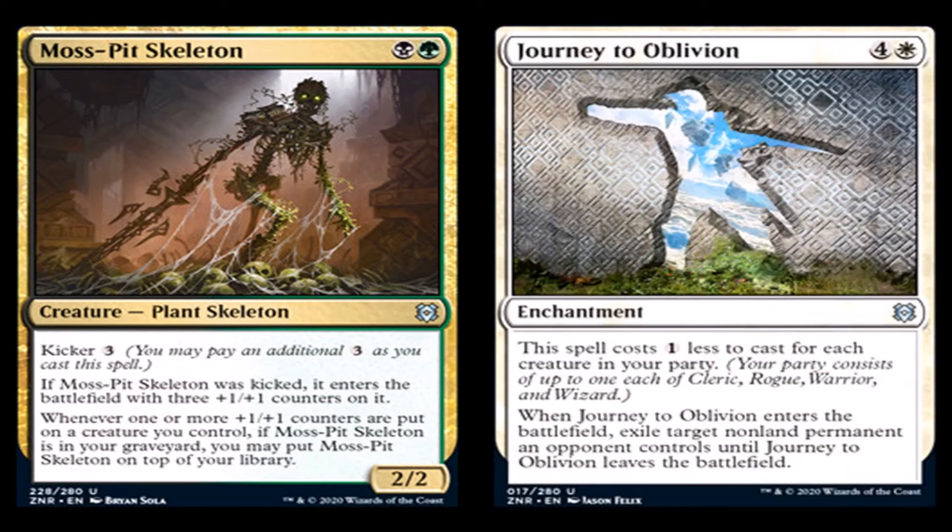Journey to Oblivion: four generic and a white for an enchantment, uncommon. This spell costs one less to cast for each creature in your party. When Journey to Oblivion enters the battlefield, exile target non-land permanent an opponent controls until Journey to Oblivion leaves the battlefield. It's basically Stasis Snare that can be discounted all the way down to one white mana. On average this card is going to cost you three mana, which is not really that great.